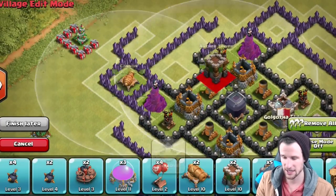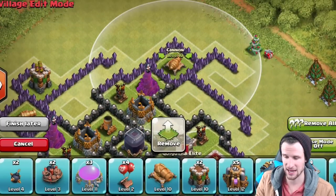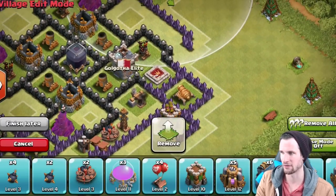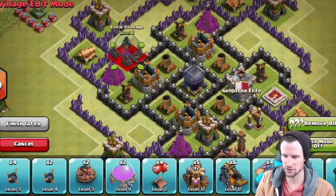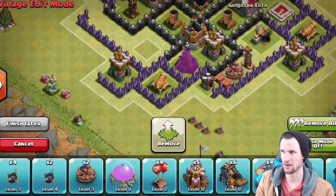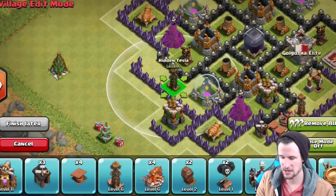We're going to throw in our archer towers and cannons all the way around — point defenses. You always want to alternate: archer, cannon, archer, cannon, unless you're trying to have all archers around your town hall to protect from lava loonies or something, since they cause a lot of damage with the new DPS boost. We're going to bring in our elixir storage right there, and you always want to make sure your wizard towers cover your loot.